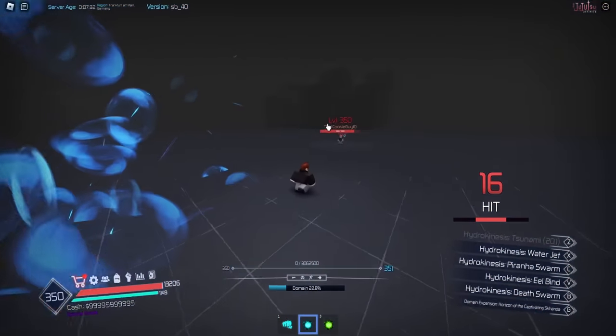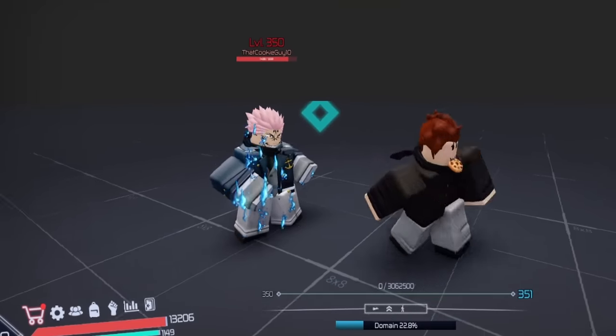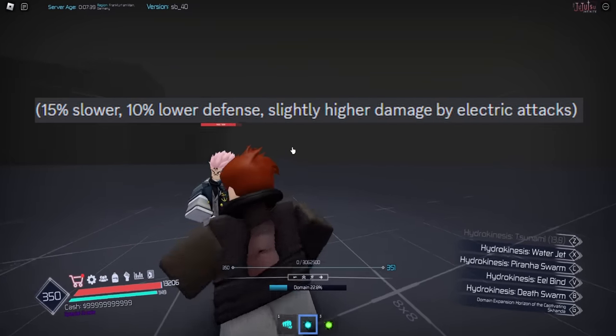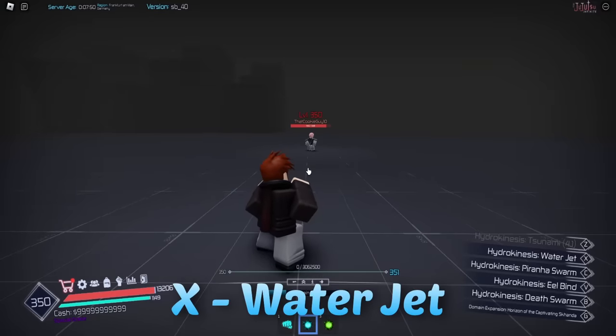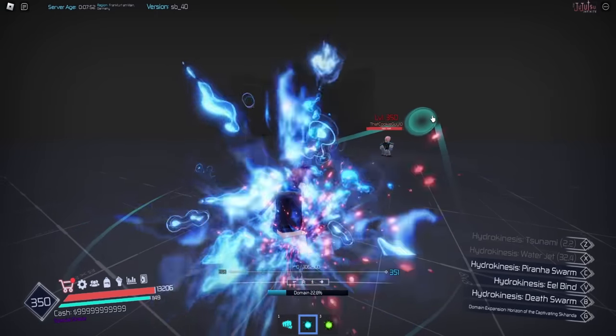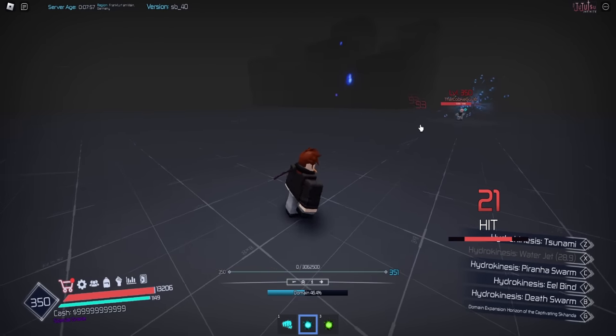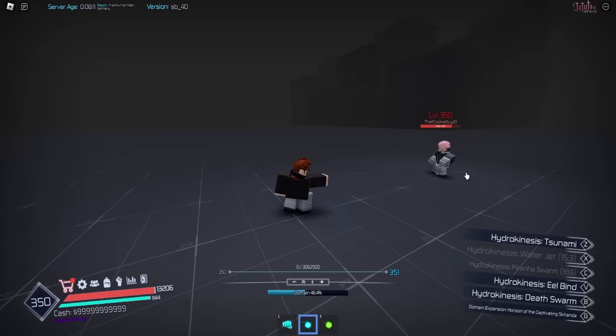It applies debuffs — as you can see they have this water effect, so you move slower and apparently you take more damage. Next we have water jet — that is literally a Kamehameha. And then we have piranha swarm.